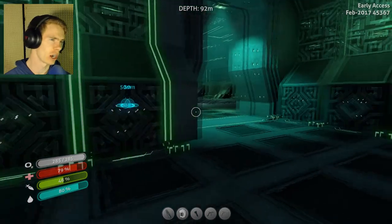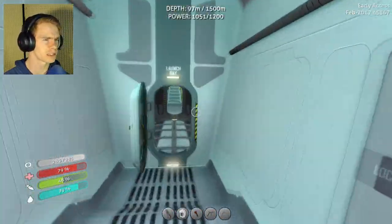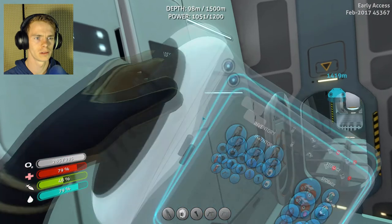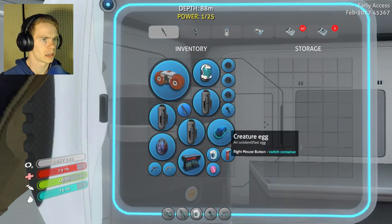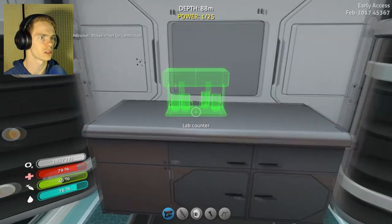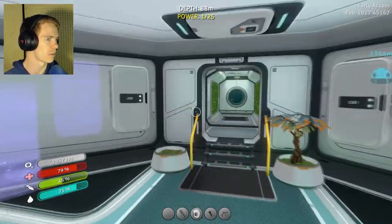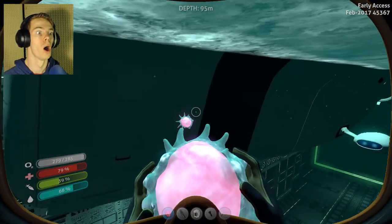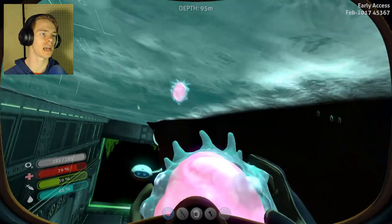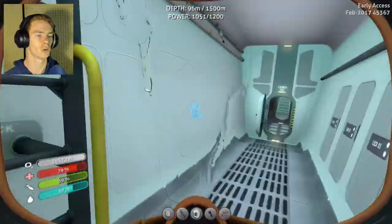I don't know if I can actually use that lab equipment. Oh, I just realized something — the reason my Cyclops is floating all weird is because of these guys. Jeez, I could make anything float with that, couldn't I? Pretty much everything is away; I'll put more stuff away later.